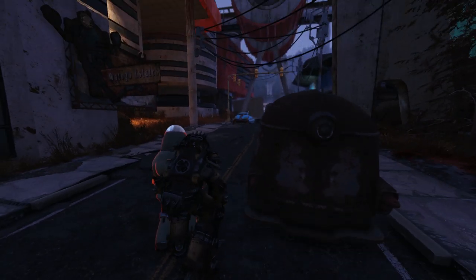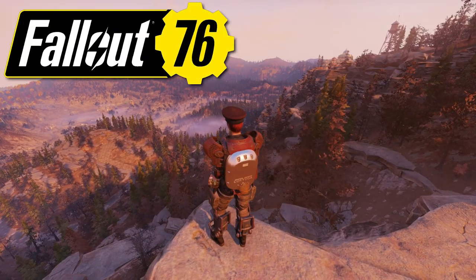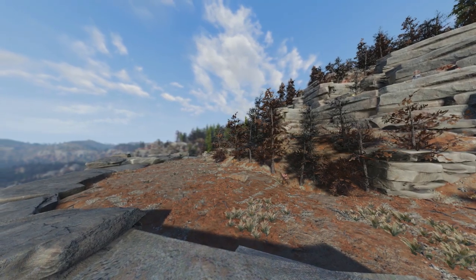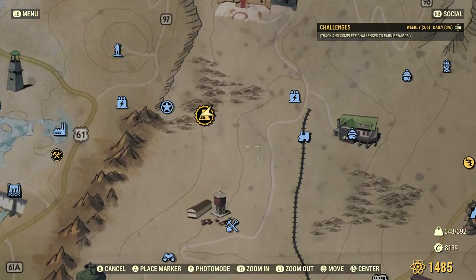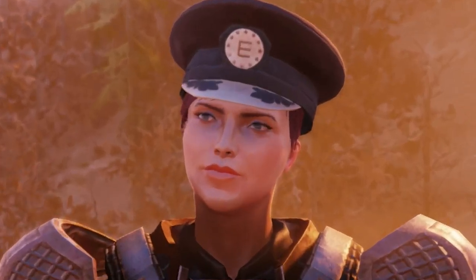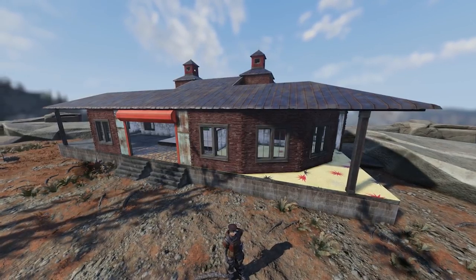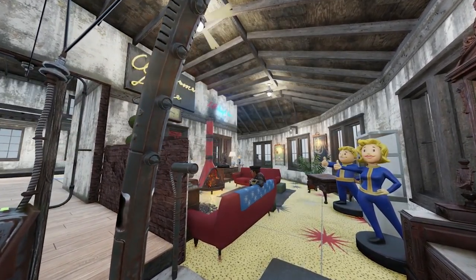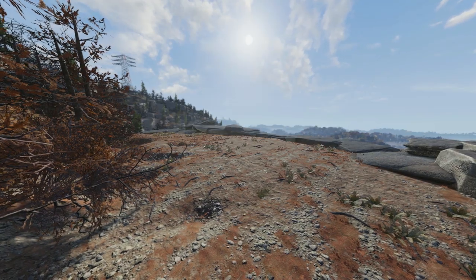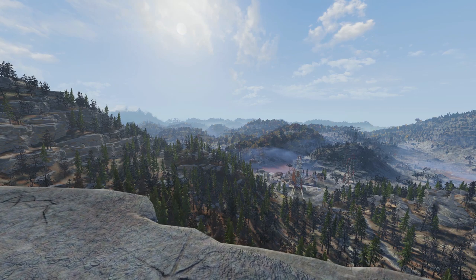To kick off this Fallout 76 camp building video I needed to have a place with an awful lot of flat space and flat ground. I found a very cool spot just between Bravo site and the mountaintop ski resort. Some of you may say 'haven't you built here before?' — well yes, we put our lovely little cliffside mansion up here quite a long time ago, because flat areas inside Fallout 76 are actually very rare.